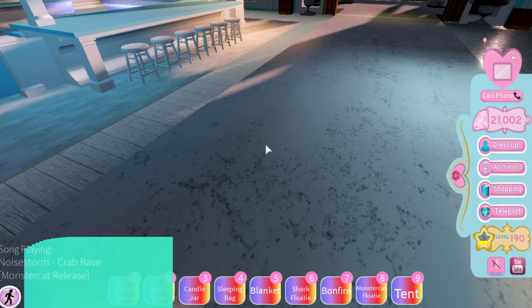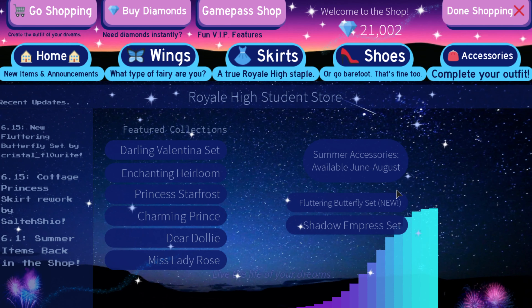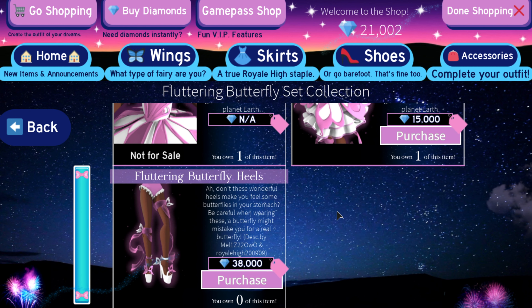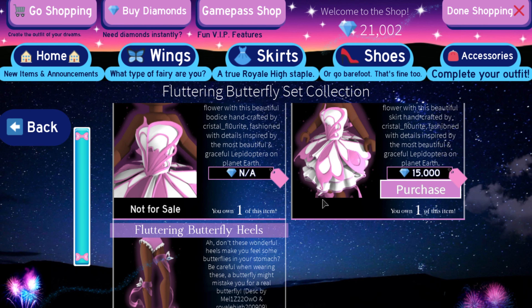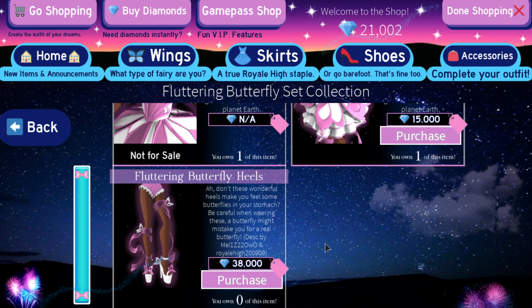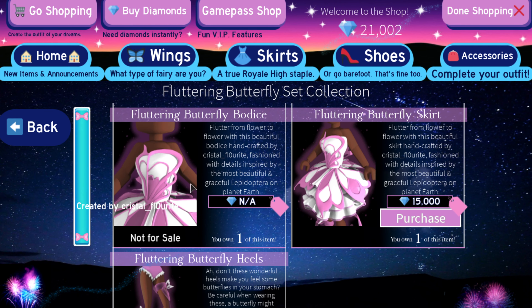So I went into a private server to see if it was real, and yeah — I'm really excited. Fluttering butterfly set, let's see... oh my god, that's crazy! I also noticed that it says 'not for sale' on the corset, but I think there's just some technical difficulties. Look at those fluttering butterfly heels! The description reads: 'Don't these wonderful heels make you feel some butterflies in your stomach? Be careful when wearing these — a butterfly might mistake you for a real butterfly.' Wow, that's awesome!